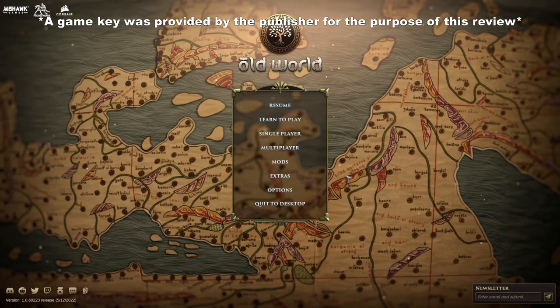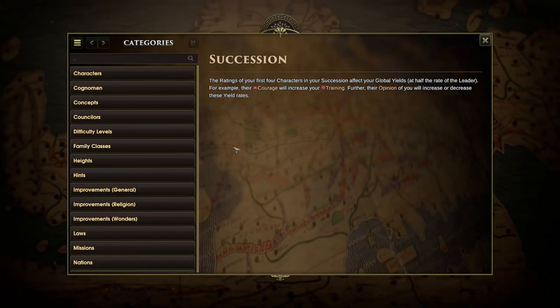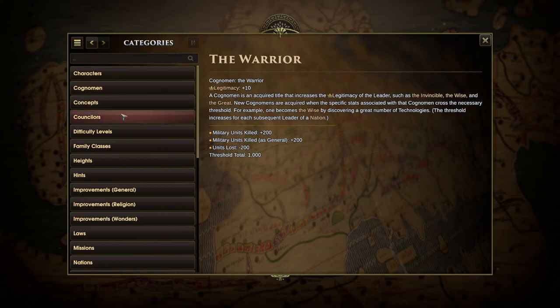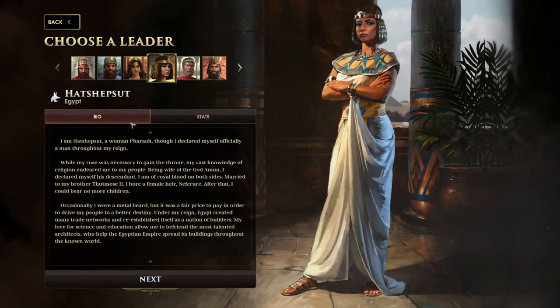Good day! My name is Blue Suit and today I'll be going over my review of the 4X Grand Strategy Lineage and Kingdom Management Simulator known as Old World. In Old World, you take command of seven ancient nations from Greece, Egypt, Persia, Carthage, Babylonia, and Assyria as they vie for the mantle of greatness in Grand Strategy Conquests.